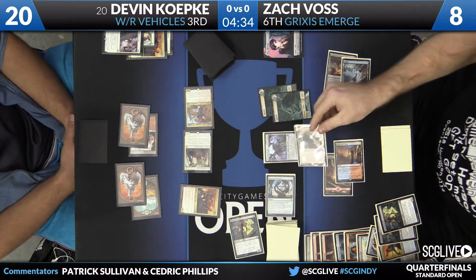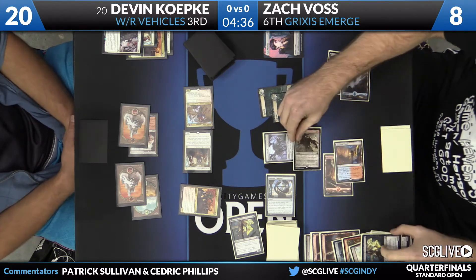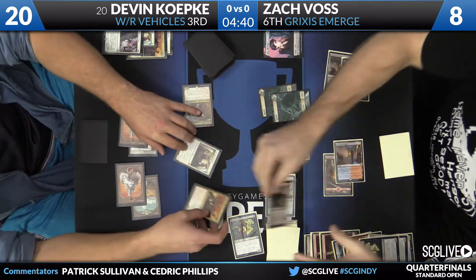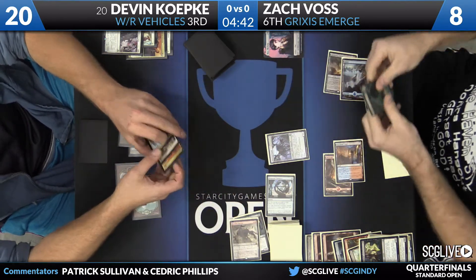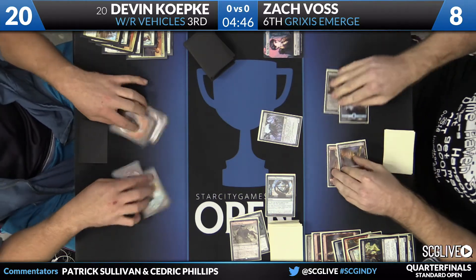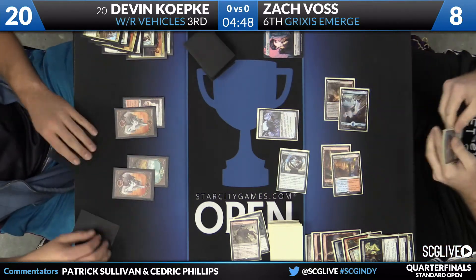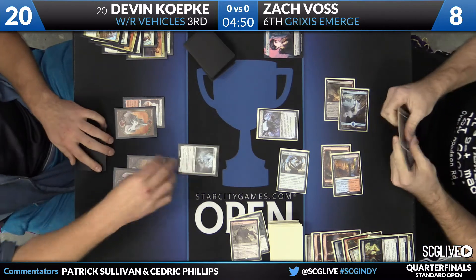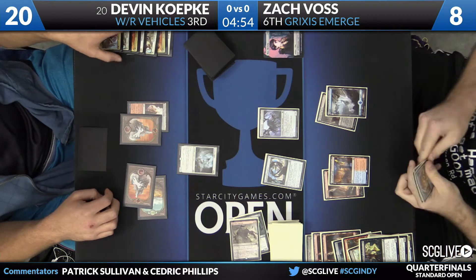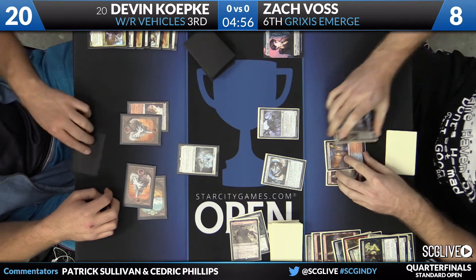Wretched Griff comes in with a trigger — Kozilek's Return will be recast. Koepke is essentially dead. This is about as fast a draw as this deck can really generate. Voss will also draw a card from the Wretched Griff. Devon draws a Selfless Spirit, which is not great right now. All he can do is play that and pass the turn — that was going to be the protection around the Kozilek's Return, but it's a turn too late.